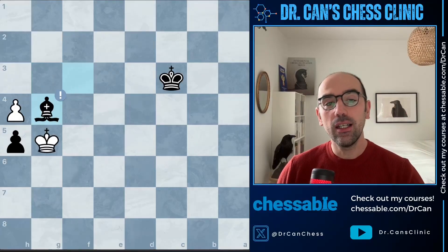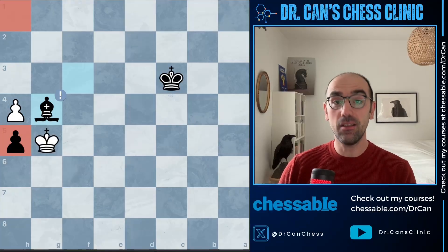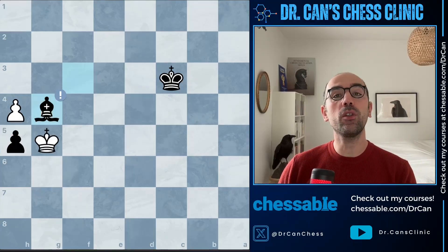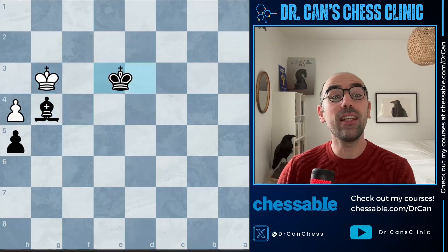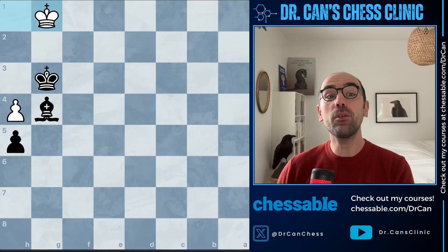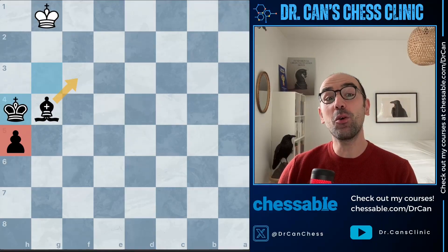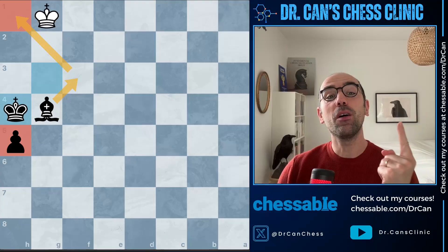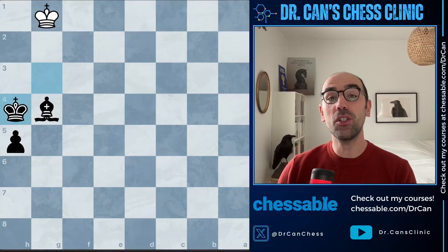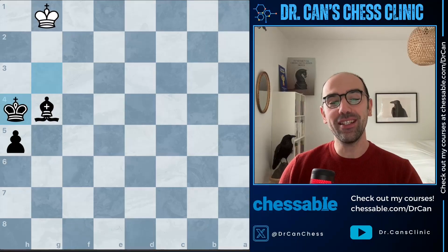That's a very important endgame chunk. Because the h-pawn's promotion square is on the same color as the bishop, we will be able to win this position with the help of the king. Our king will slowly go there, collect the pawn. Because of zugzwang, the king has to give way. Our plus pawn is a rook pawn, but our bishop is a good bishop because it controls the promotion square. If this bishop were a dark-square bishop, this position would be a draw. That's a crucial endgame chunk.